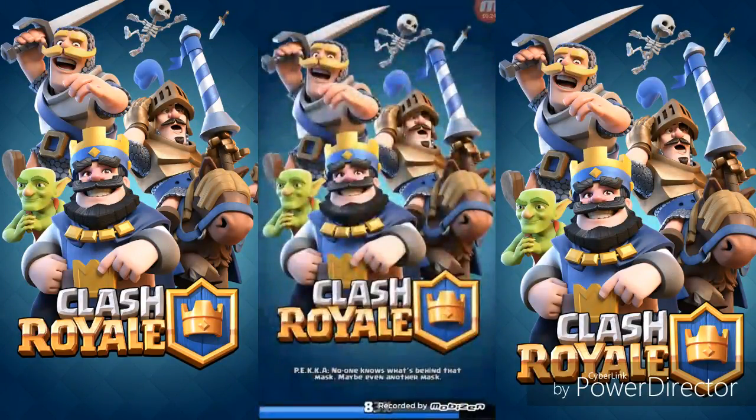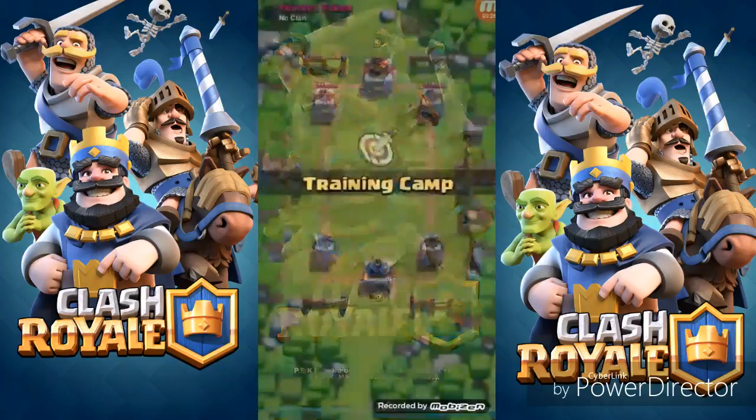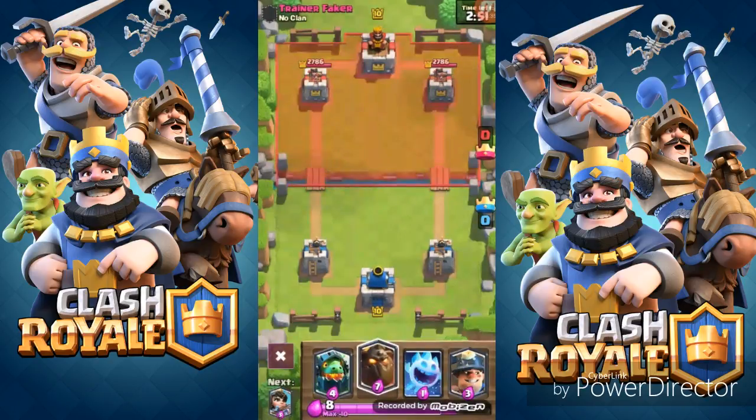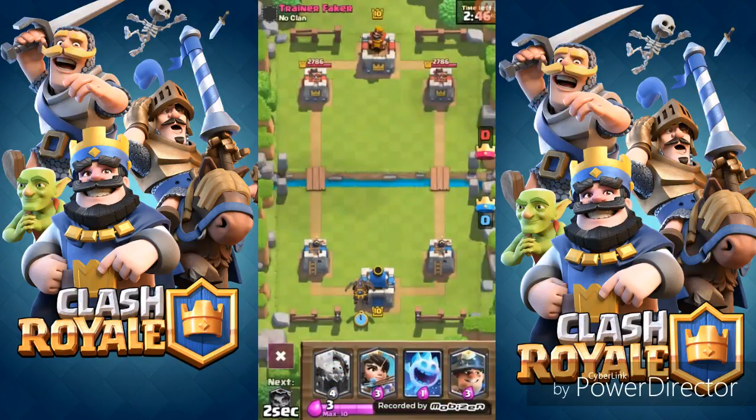All these legendaries plus the ice spirit — I haven't been using the ice spirit once in a while. I did win a battle and then five times with all legendaries. Let's go ahead and start off this regular battle versus this trainer. I'm gonna send out my Lava Hound in the back of the King Tower.